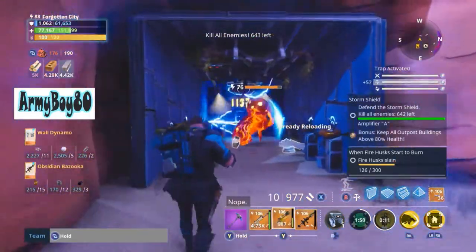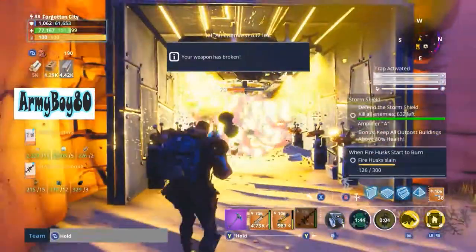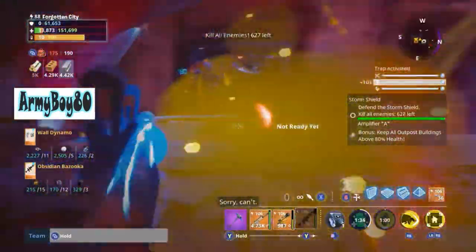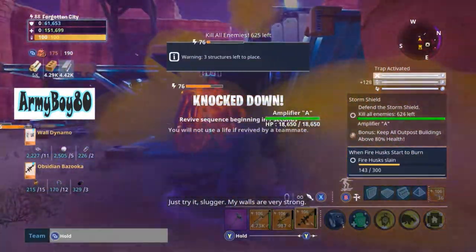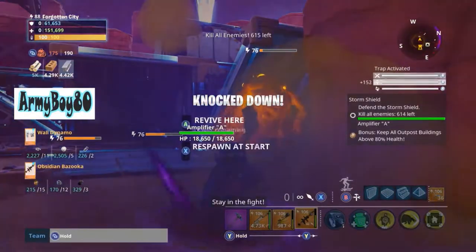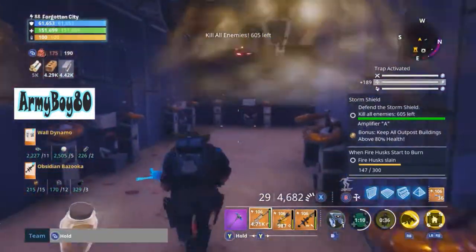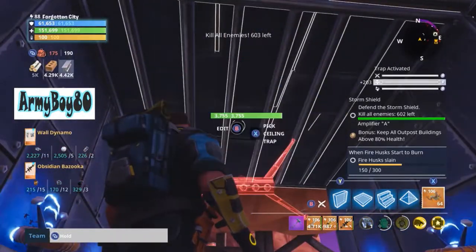I think what I'm going to do is say hello with these rocket launchers. I hear more smashers — don't be like that. Some of those traps I think are worn out. Let's put a gas trap down. Yeah, I figured I'd die once or twice.